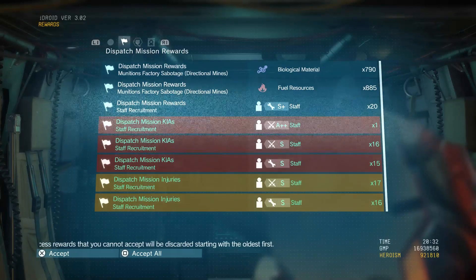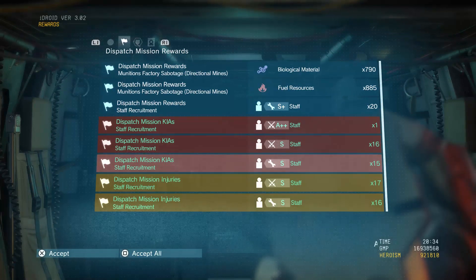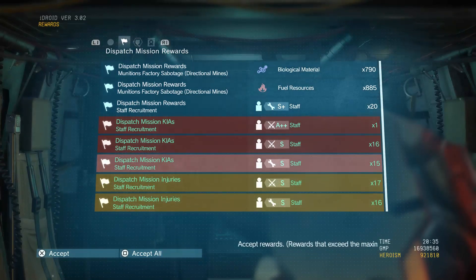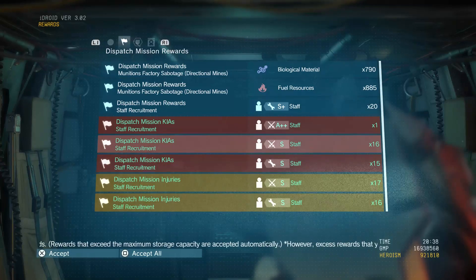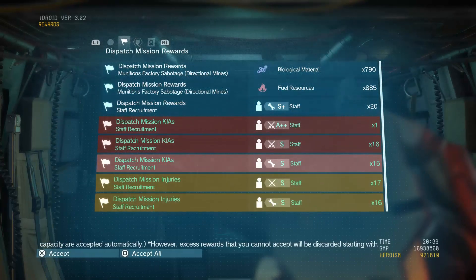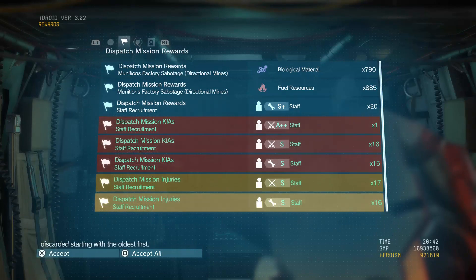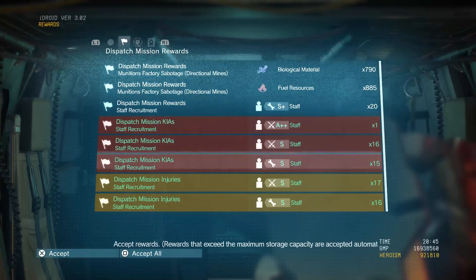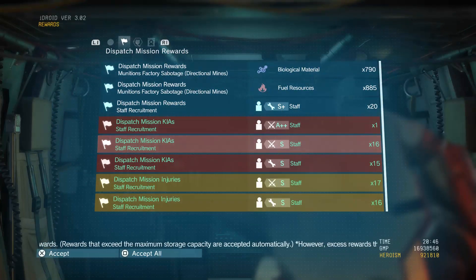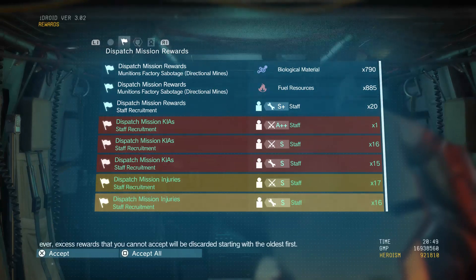Apparently I had an A-plus-plus member in there, so he's obviously dead. I lost 16 S-rank combat unit and 15 R&D unit — that's actually not bad, considering I had to throw in 80 combat guys and 50 R&D guys. So 15 R&D died and 16 combat died. On the injured side, 17 were injured in combat and 16 were injured on R&D. So literally about 30 guys were hurt or dead. Out of the 80 that I sent on combat, about 30 of them came back injured or dead, and vice versa for the R&D unit, which is great.